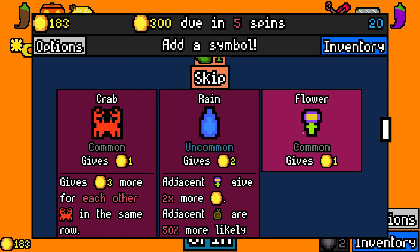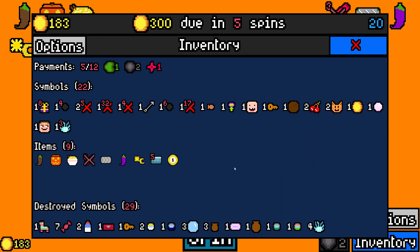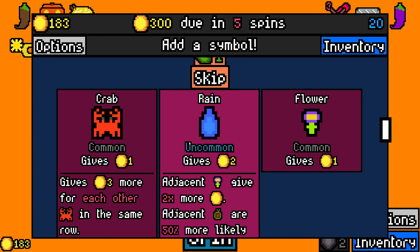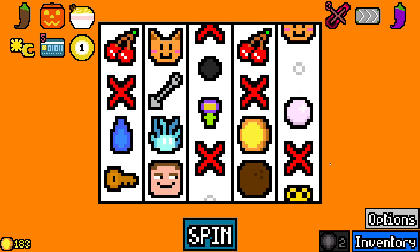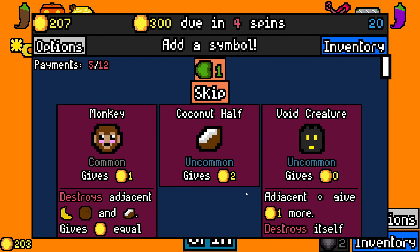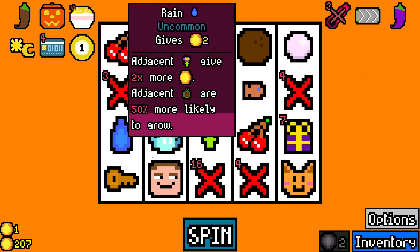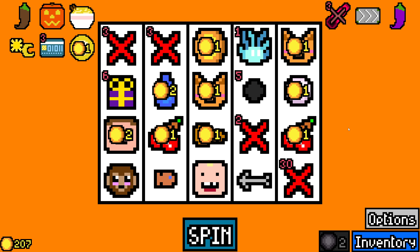Rain. I think I may take rain and try and go into a flower build then. Because if I can find a sun, yeah, flower builds can be very overpowered. We already have one flower, but we need more. And monkey here, maybe, because we already have the coconuts. Take that first.